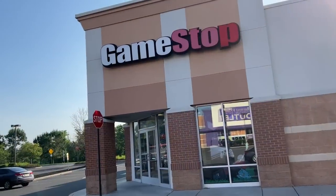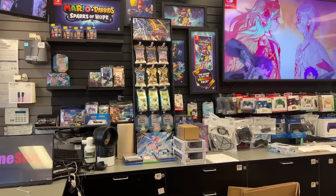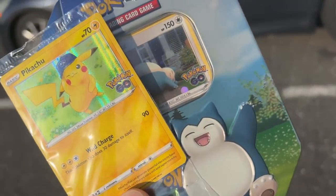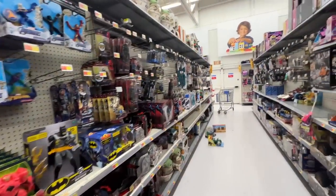Audio issues are still here. We're at GameStop — they had some stuff in the front. We ended up getting a Snorlax tin and the Pikachu promo card along with it. Let's head to the next store. Next stop is Walmart.